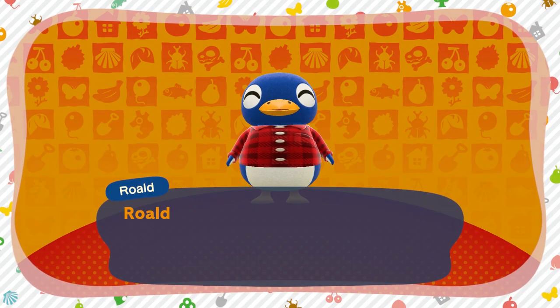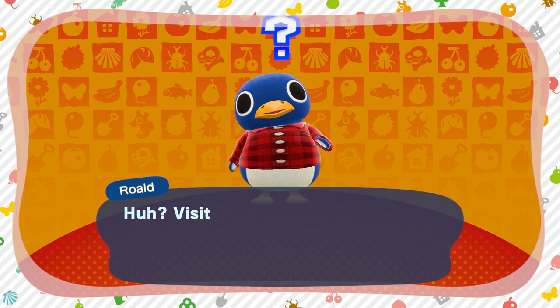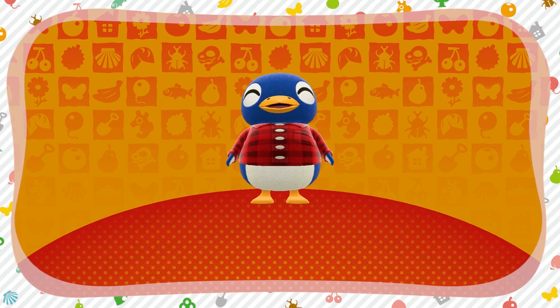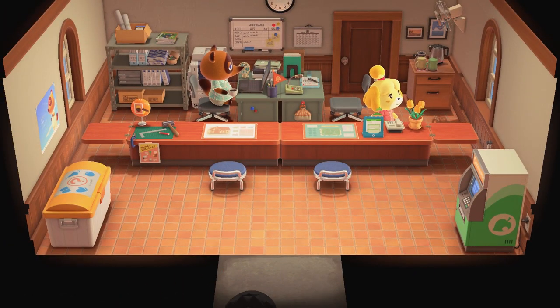So as you can see on this screen, I'm trying to get Rolf into my town — he's my favorite villager. I've had him in City Folk and I'm just trying to get him into every single game. I have his amiibo card already. After he plays this little cutscene, the screen is going to turn to light — like right now.